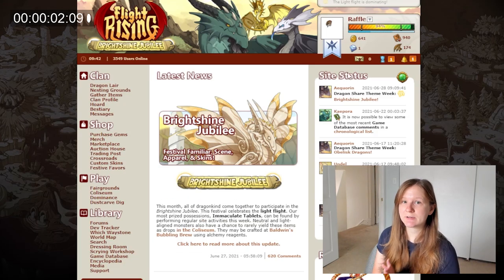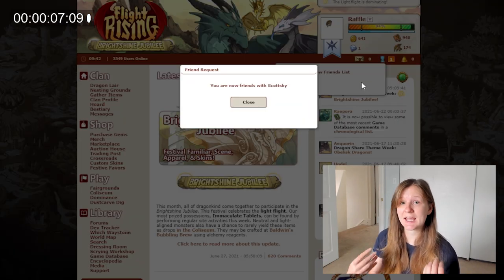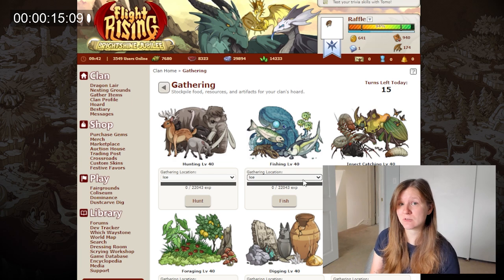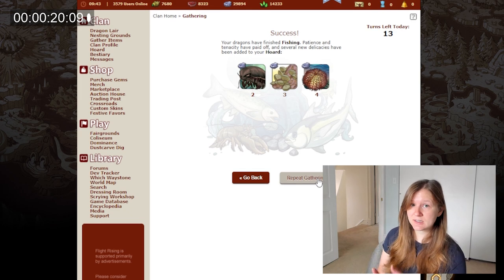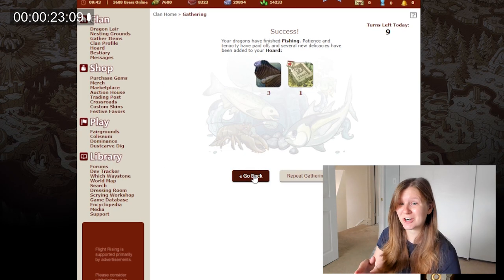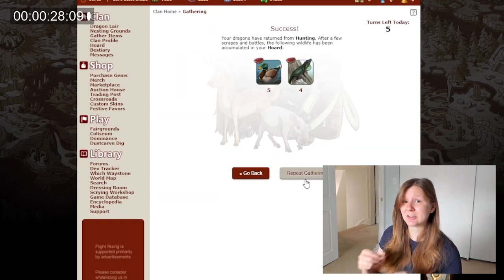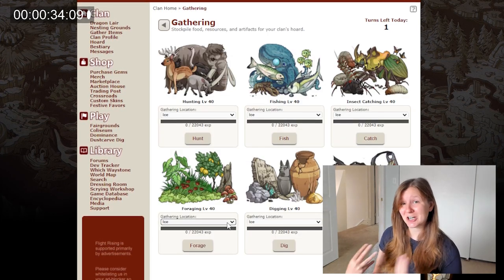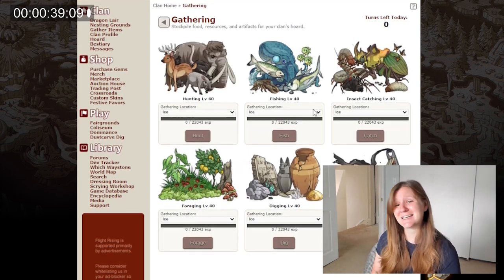I recorded a standard game session on Flight Rising. This is what I would do on a standard session if I don't feel like playing any extra. This is what I think of as a satisfying experience with the game and it's under three minutes, so I will pause it to further clarify what I'm doing. The first thing I do is go gather — fishing, hunting, insects, and foraging in that order of priority because most of my dragons eat fish. I'm going to do it in the location where the holiday is. If you forget that, it's no big deal — there are plenty of other ways to get holiday currency. It's just that since it's a holiday, I'm going to make that extra effort, though sometimes I'm too lazy and I don't do it.